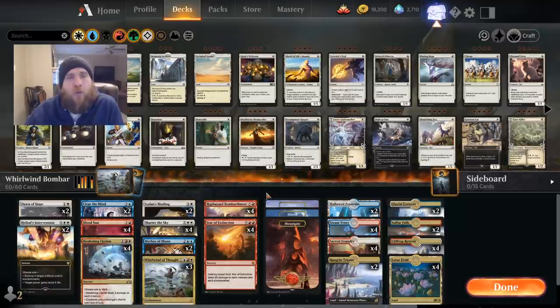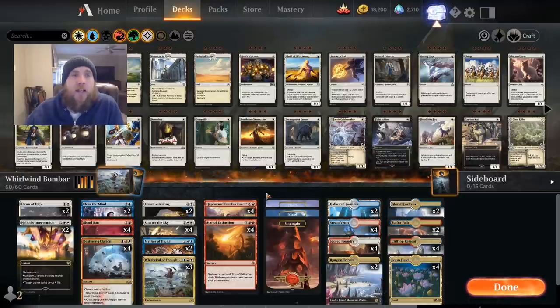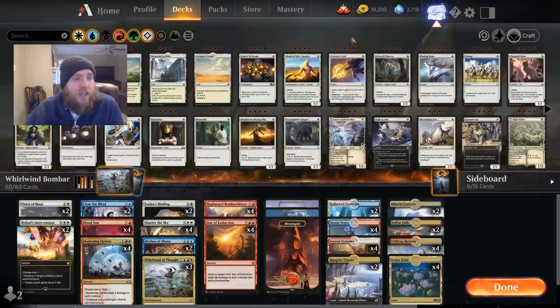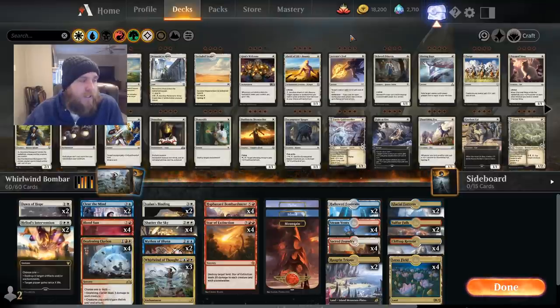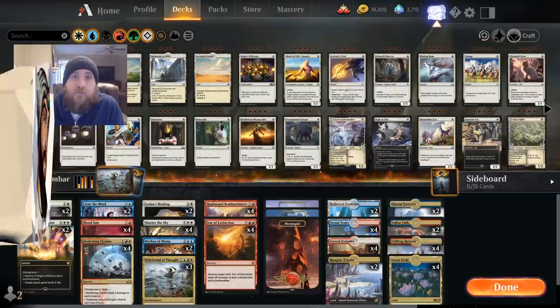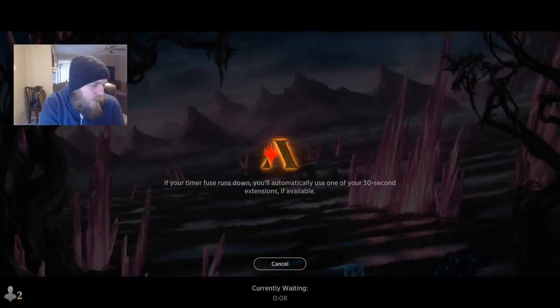That's really our deck — a crazy control shell with cards that are super powerful in their own right in different situations. We're trying to ramp with Lotus Field and we're playing 27 lands. No sideboard, best of one. Make sure you watch the whole video — we'll hop into the gameplay and then head into the wrap-up. All right, let's hop into the gameplay!